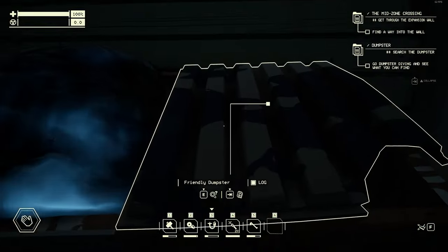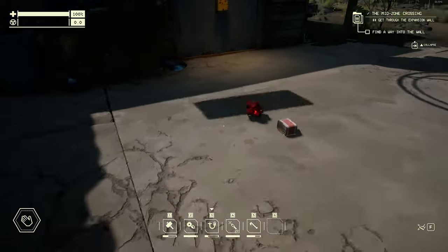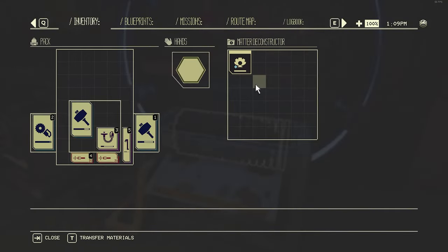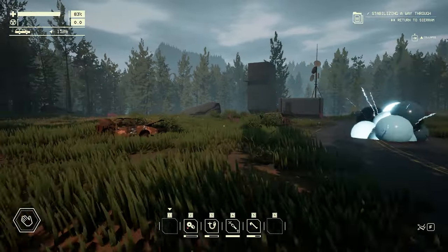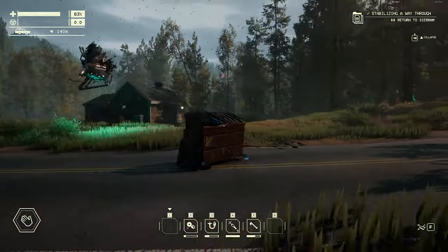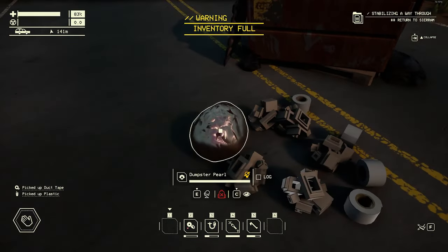And of course there is your friendly dumpster — it will give you many different items, from missing parts for your car and general resources, to the prized dumpster pearl. While these will need the matter deconstructor to grind them up, they do produce a host of higher tier and rarer items. The dumpster can also appear out on a run and drop these pearls as well, so definitely keep an eye out — they are worth grabbing nearly above all else.